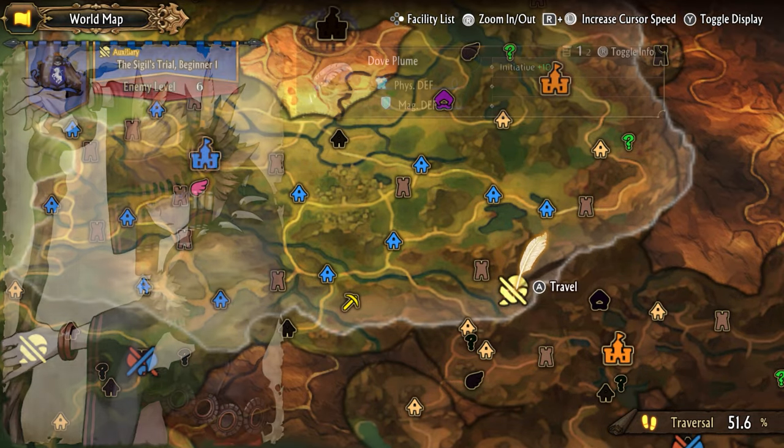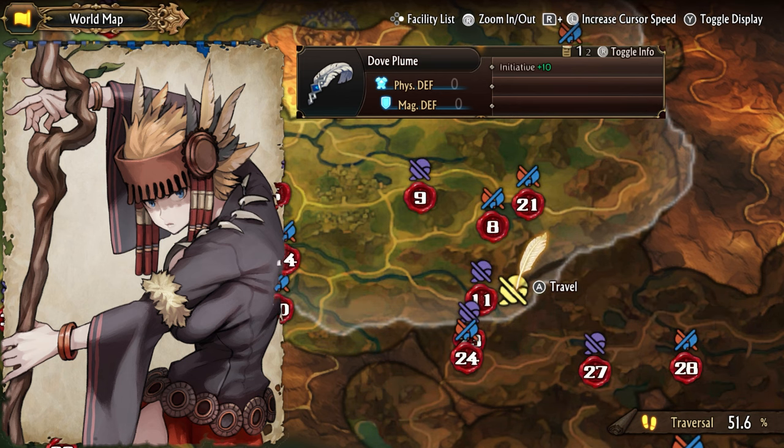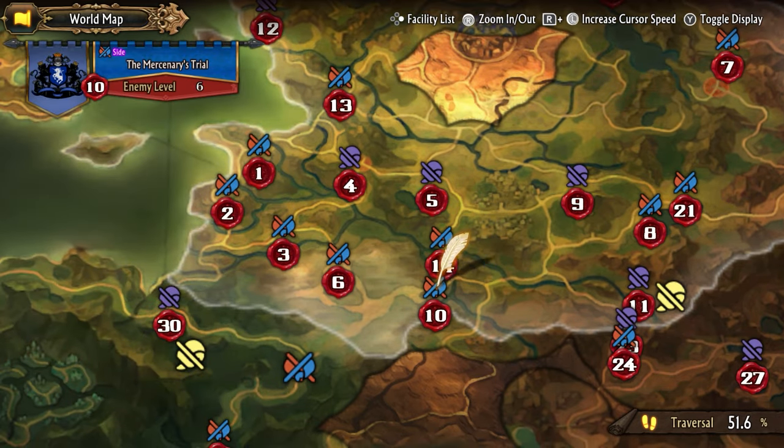First off is Selvi, a level 6 shaman. She joins you automatically after talking to her and unlocks all repeatable sigil quests to grind XP, honor, renown, gold, and get phantom equipment as rewards.